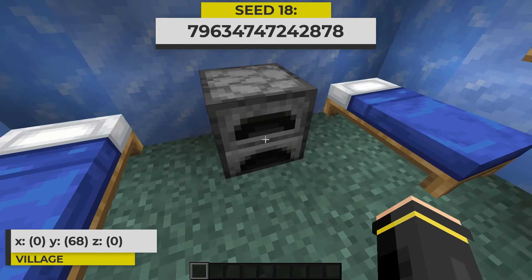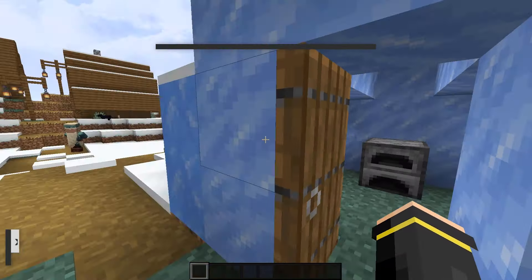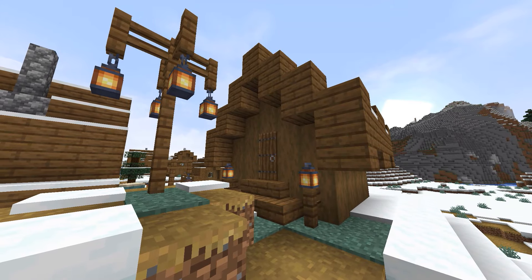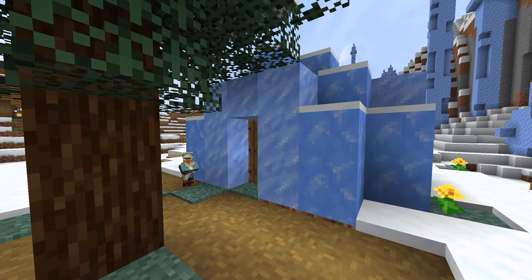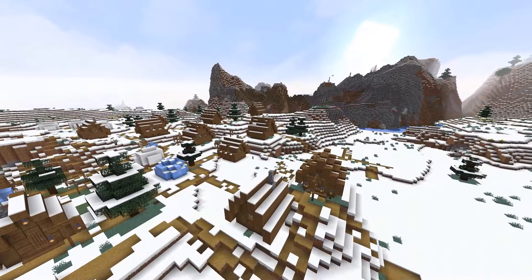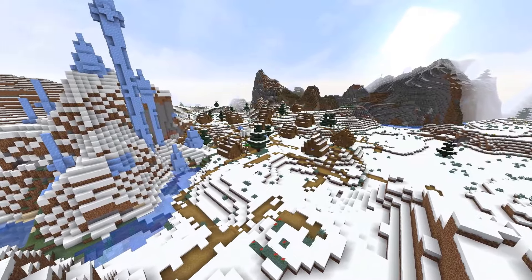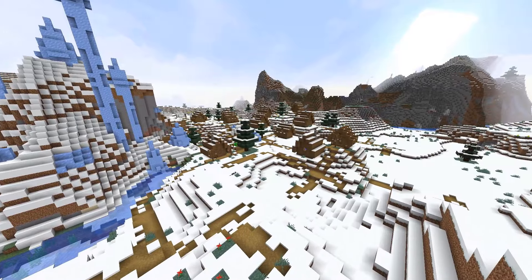In the next seed, I spawned into the world inside of this ice building, which obviously means we have a snow village. That means we've got wood buildings, snow buildings, and of course, ice buildings inside this village. This village generates right between an ice spikes biome and mountains. If you're looking for a snowy biome spawn seed, this is a great option for a spawn point in my opinion.